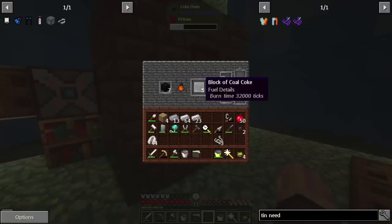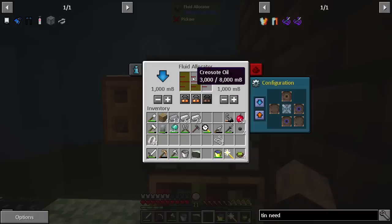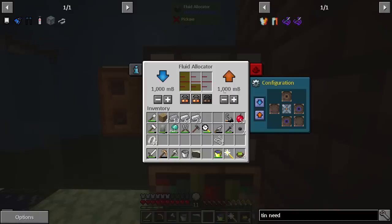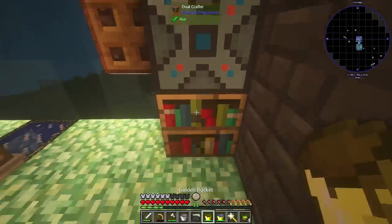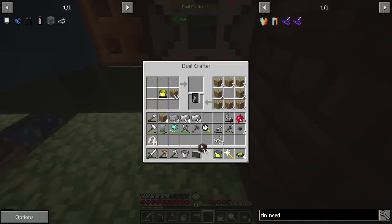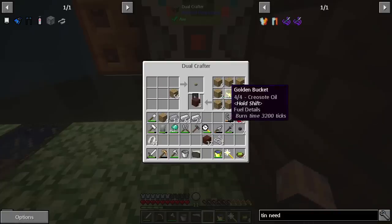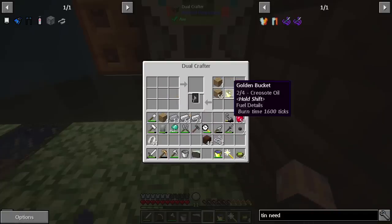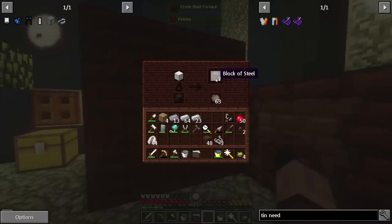I've gone ahead and done a little bit of processing. We got a little bit of the coal coke now — it's just kind of producing. Also went ahead and grabbed this fluid allocator. We were reusing it for water before, but I just set it to input from the side here, and it's actually automatically pulling the creosote that is produced because it gets backed up really quick. It already has 11 buckets there. I also threw down the dual crafter — I could basically just grab four buckets, pop that in there, and get that liquid kind of out of the way and turned into the actual treated wood planks. Really simple, just a nice easy way to do it. So I'm just going to leave that there, let that produce. We also have seven blocks of steel here.